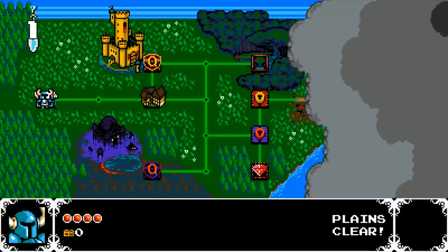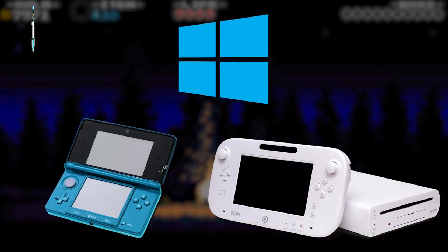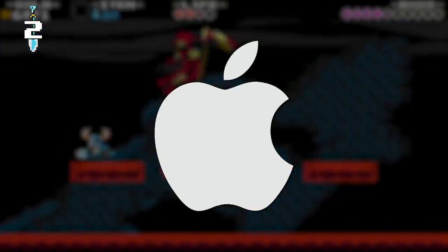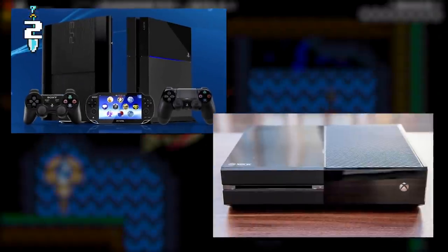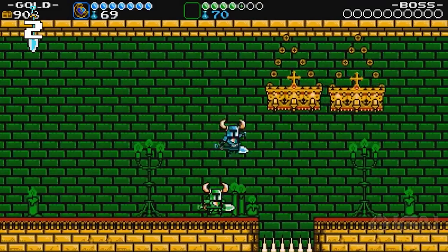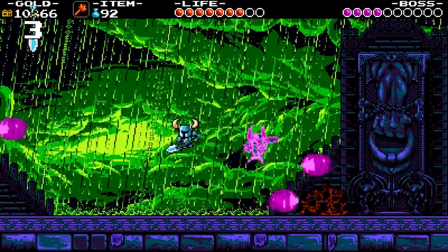Shovel Knight is an 8-bit 2D platformer that was initially released for Windows, Nintendo 3DS, and Wii U in June 2014, but since then it's been ported to many other platforms. Mac was added that same September, while the Linux version came out in October. Then the PS3, PS4, PS Vita, and Xbox One versions came out in April 2015, and since last March we can even play it on the Nintendo Switch. Shovel Knight was developed by Yacht Club Games, an indie game studio and occasional publisher established in Valencia, California, in 2011.